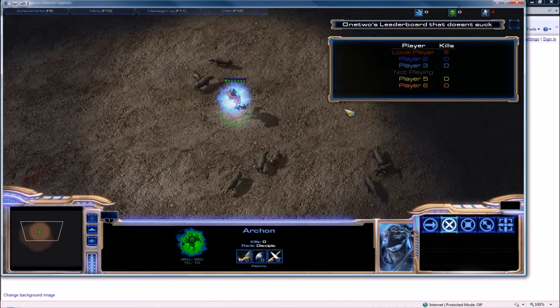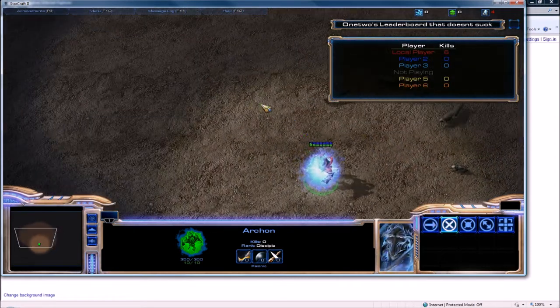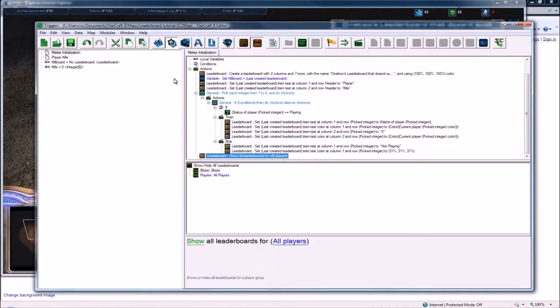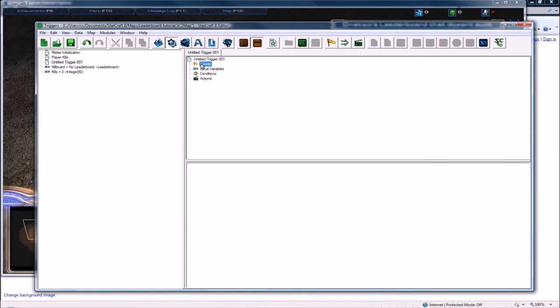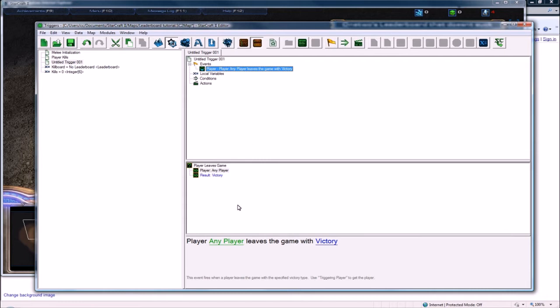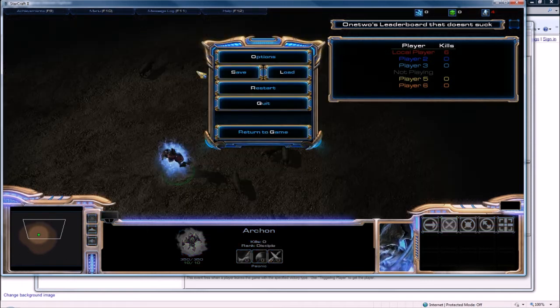One issue that comes out of this is: what if player five leaves in the middle of the game? You'd have to make a new trigger where the event is 'player leaves the game.' However, right now Blizzard has it so that even if you put 'any' as your condition for someone leaving, it will not detect when they leave from a disconnect or from going to menu and quitting.